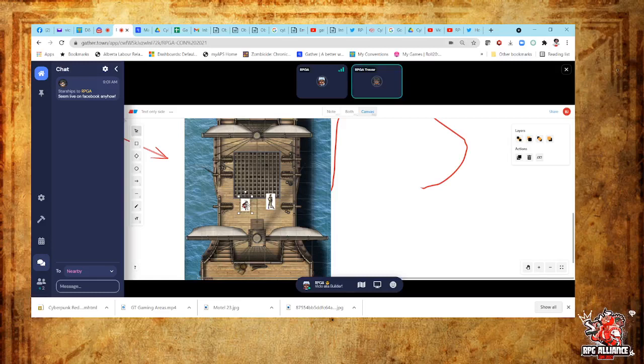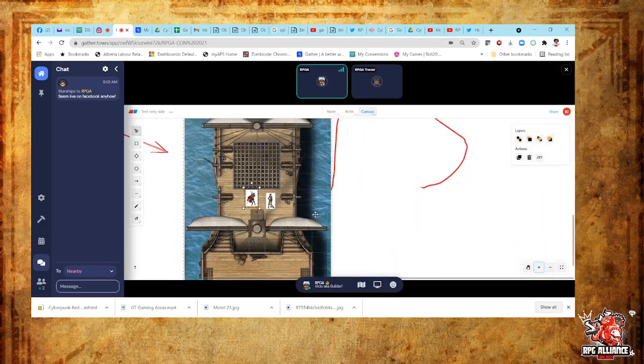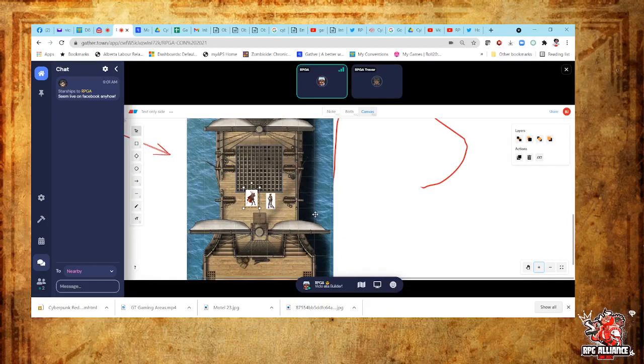Now, the one downside is there are no such things as layers in here. So it's easy for someone to inadvertently grab the wrong thing and move it out of the way. But that's good with the shapes too — so if you're casting a fireball and you have to do the range, you can just drop in a circle shape.